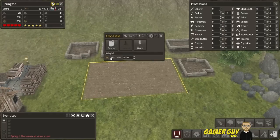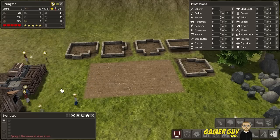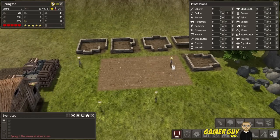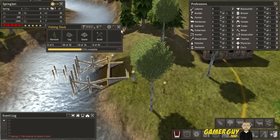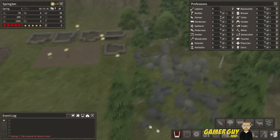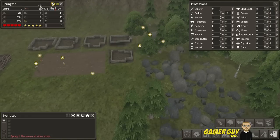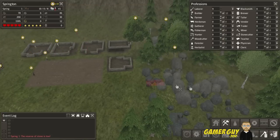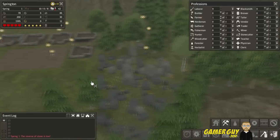We have one farmer but I wasn't sure if they were actually planting yet — maybe we missed the season. Nope, they're farming away, so that's good. Our fishing dock is being built. Once complete, they'll start gathering fish. It says the reserve of stone is low, so we'll go in and harvest all the stone and trees in this area.